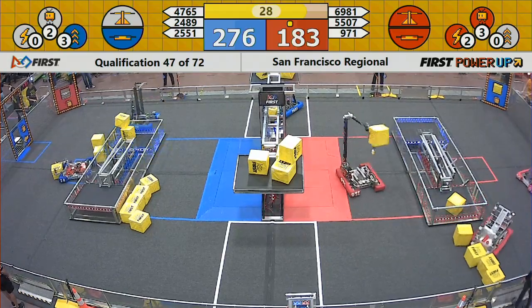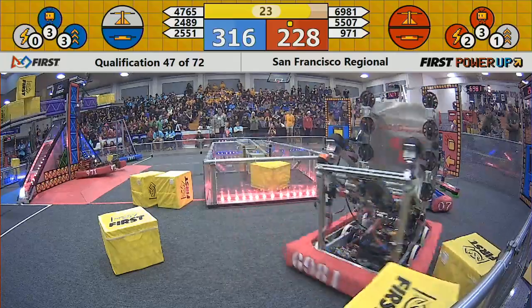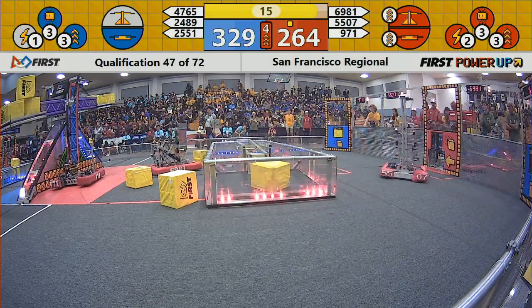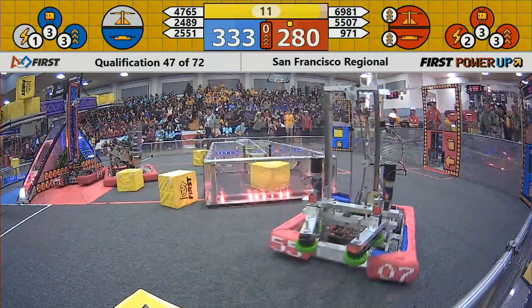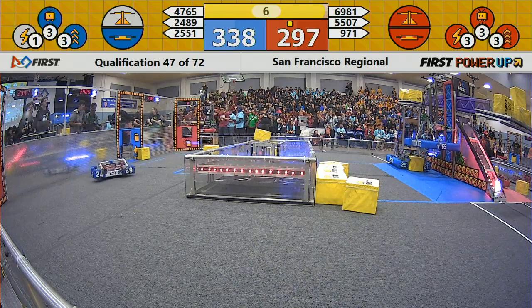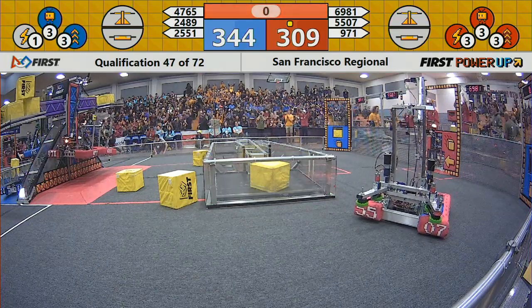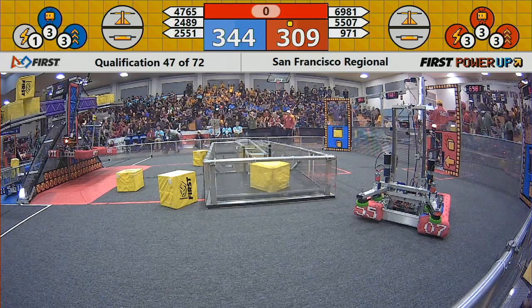30 seconds remain and the red alliance is closing the gap rather quickly. Another bonus comes in — the levitate power-up played, plus a boost by the red alliance, doubling up their switch and scale points for 10 seconds. They're only down by a little over 30 points now, so these climbs could make all the difference. 971 is climbing and lifting their alliance partner for a double climb from the red alliance, just as time expires. They also earn the ranking point bonus.